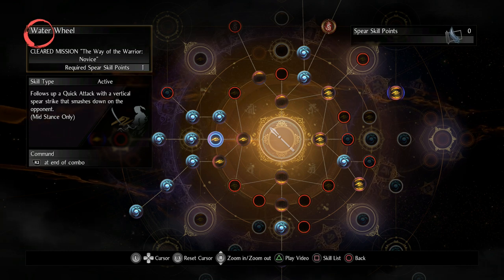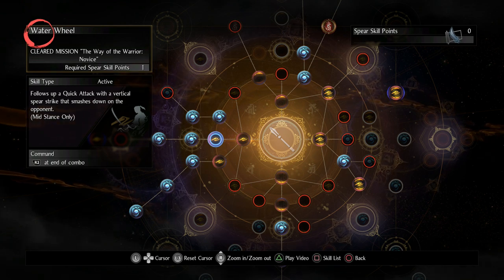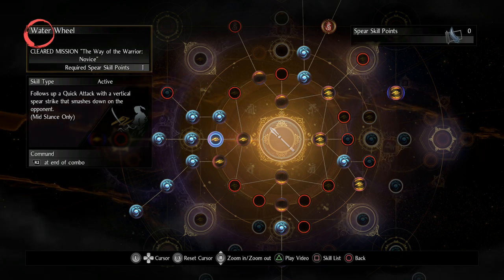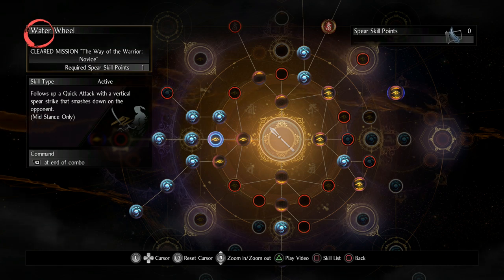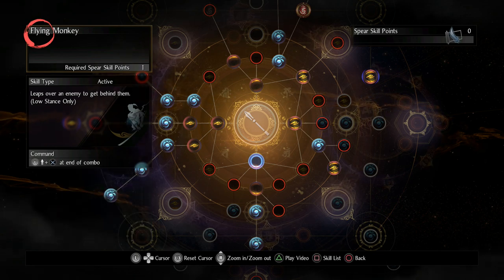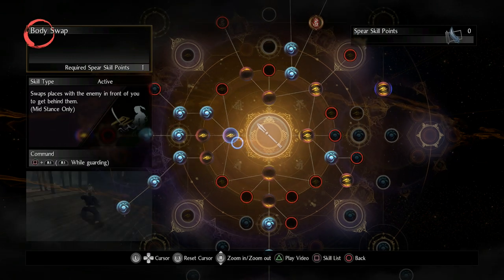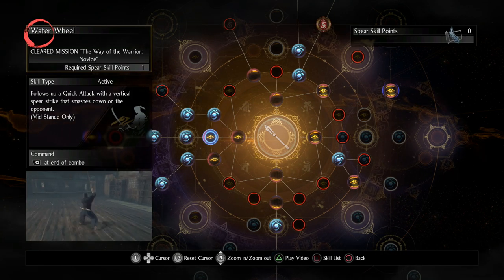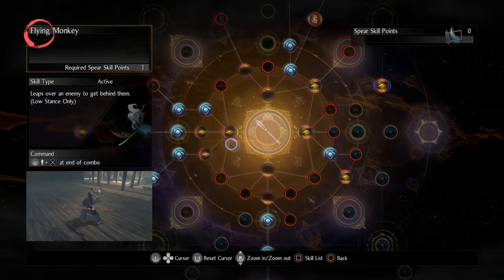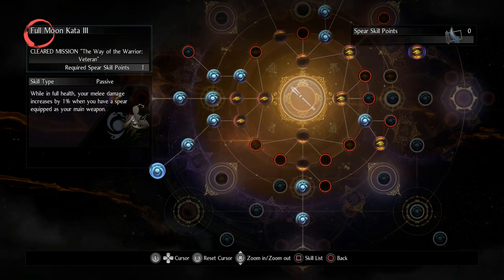In mid stance I really love Waterwheel — I've always been a big fan of spear mid stance. I also like the strong attacks for spear in mid stance since they are thrusting attacks and very powerful, so in mid stance I'm mostly doing strong attacks and Waterwheel. In low stance the only move I really like is Flying Monkey, but with this build I almost never go into low stance — I stay in high stance almost the entire time.